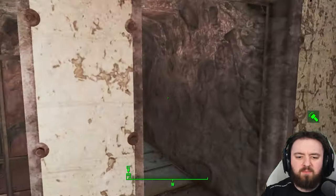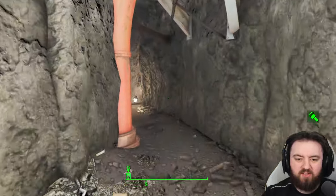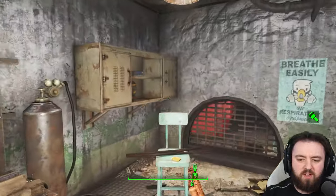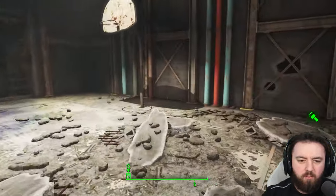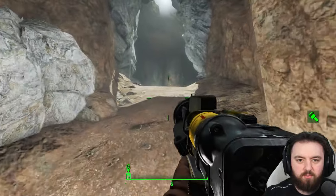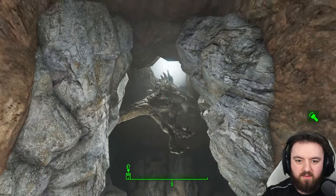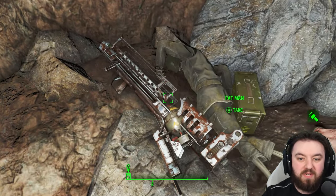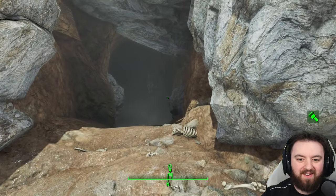From this point your aim is to get to the basketball court, and you should be heavily armed for this encounter. The mini nuke is tucked away here in the generator room of the basketball court. When I said you should be heavily armed — well, this encounter explains exactly why. The fat man, if you don't have one on you, is also here.